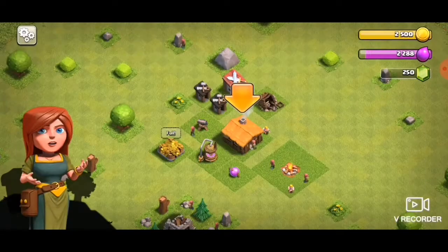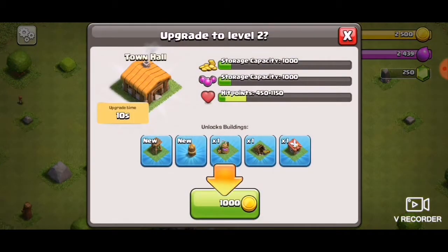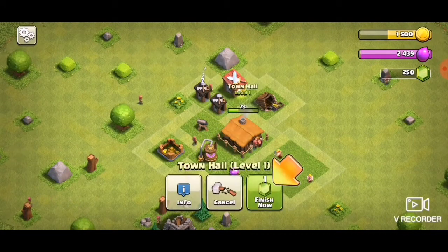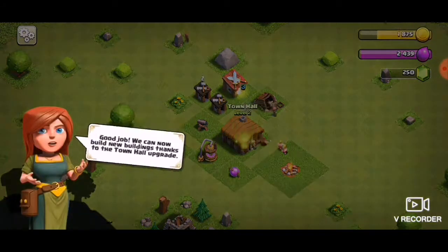I do have a normal account but I don't really play on it. After the upgrade I get a sniper tower and some walls. It only takes 10 seconds to upgrade to level two - you can see how long it takes in Boom Beach; I think it takes about five minutes to upgrade to level two there.